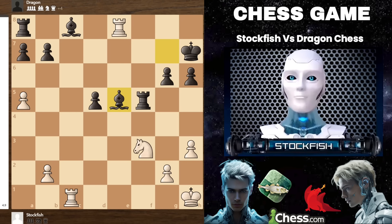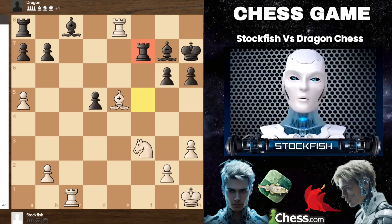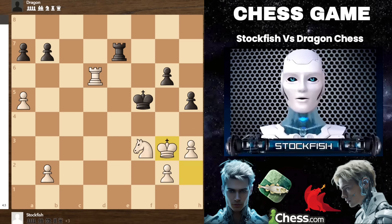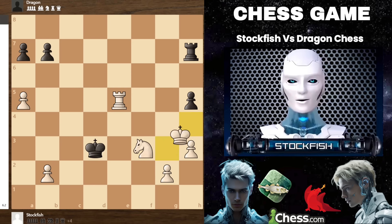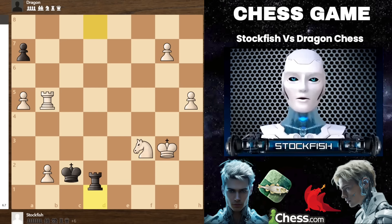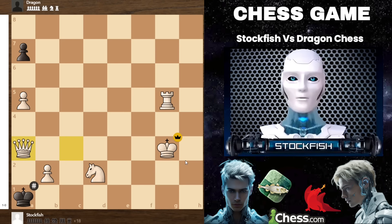Capturing the bishop on e5 is not viable, which is why Dragon Chess decided to move his rook back to f7. After bishop captures, I easily capture the bishop on c8. After the exchange, I have an extra knight, putting me in a winning position. As the game progresses, my king moves to the g3 square, and the knight and rook try to fight valiantly. My king advances, and I have many pawns on the g and h files. I promote to a new queen, and this leads to a checkmate with the queen on a3.